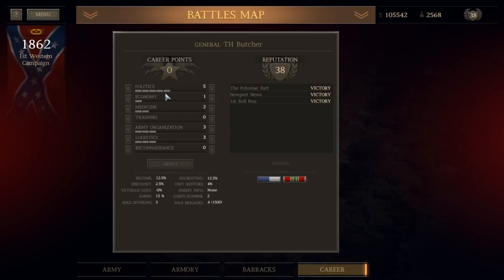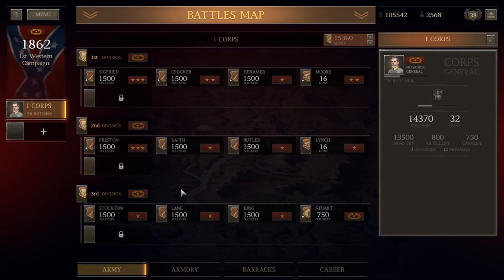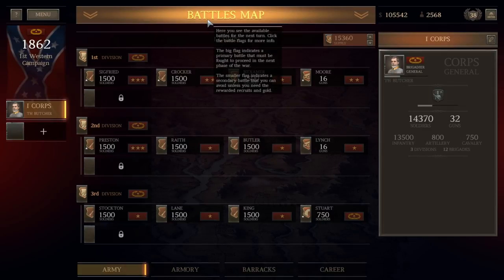We've begun building an army with a focus on politics and army organization, as well as logistics. Politics will take the primary seat, but army organization will need to take some key role, given that we need to build an army capable of dealing with the Yankee hordes. We're playing as the Confederacy. We've currently built out our First Corps to maximum strength — three divisions totaling some 13,500 infantry, 32 artillery pieces, and 750 cavalry. We're just beginning the first Western campaign, which focuses on the Battle of Shiloh.